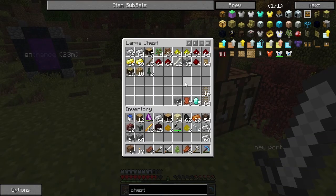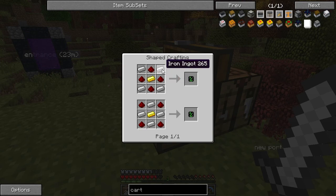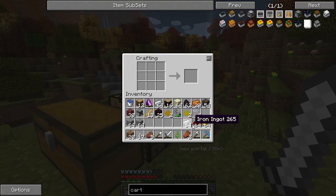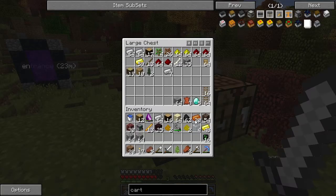So this is the stuff that I think I need. What we need to make first is something called a cart assembler — this will assemble carts, makes sense. I need to make one of these: four iron, four redstone, and one gold. We might as well make 16 because I feel like we're going to be making quite a few of these.